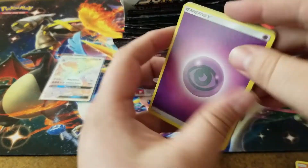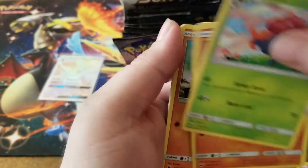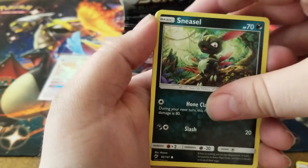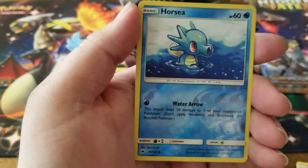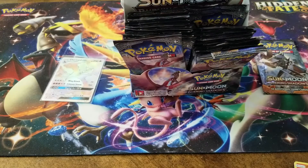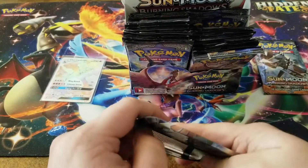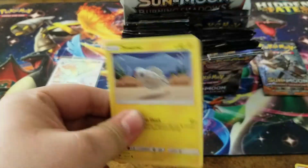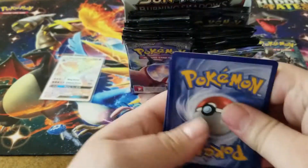We have a psychic energy, Acerola, a Gloom, a Lunatone, Crabrawler, a Sneasel, a Venipede, Horsea, Cutiefly, and Horsea reverse holo, and a Heracross for the rare. Charizard, I know you're getting a little lonely over there, so I'm gonna do my absolute best to get you some buddies.